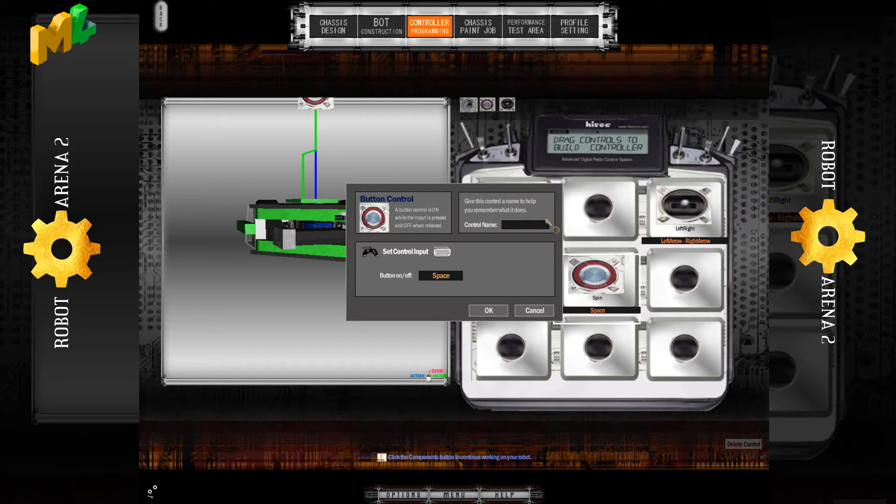If you have a robot design that's a little bit out there, try and find a robot in the AI that you can extract from the game and put into the bot lab and see what they call their buttons. For example, if you have a robot like Nuts, that one has "whip zone" — so it can vary. But for Carbide, it's called "spin".